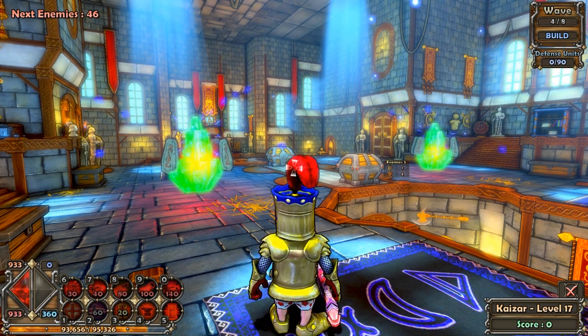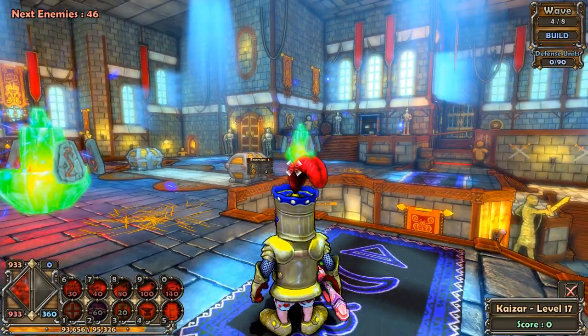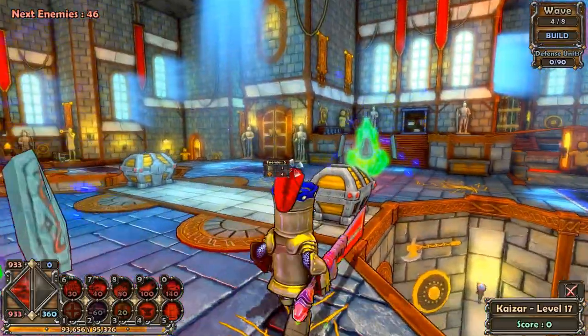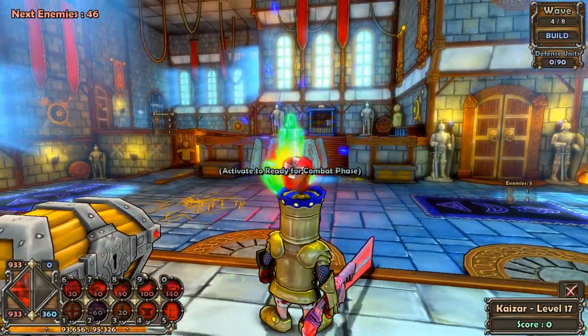What is up guys? Karl here. It's time for a new map guide. This time it's the Castle Armory — it's the map after Servants Quarters. So we have gone from just protecting one crystal to two.